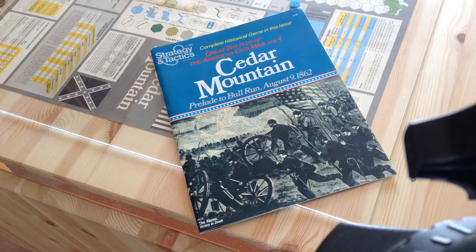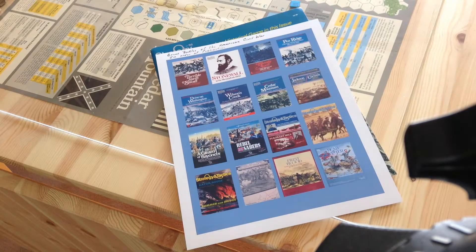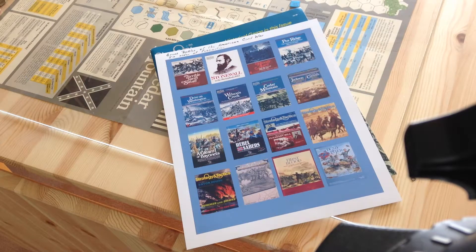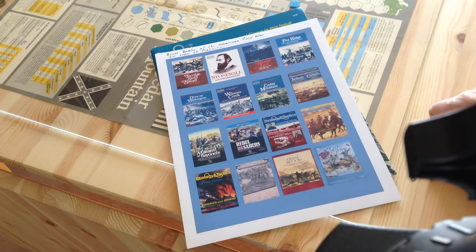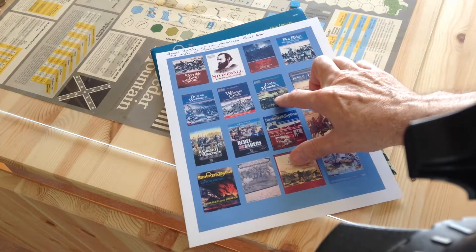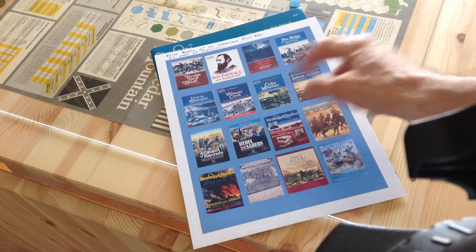I got most of these from Board Game Geek. The first game in the series is, of course, the famous Terrible Swift Sword, the Battle of Gettysburg. They then went on to do other games, smaller ones like Stonewall, which is the Battle of Kernstown. Another large battle, Shiloh, Bloody April. They did one on Peeridge, then Drive on Washington, which was the Battle of Democracy. Wilson's Creek, Cedar Mountain — the one we're going to look at today — Jackson at the Crossroads, Corinth, and so on. Another big battle, Gleam of Bayonets.